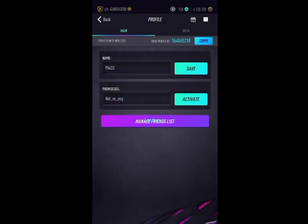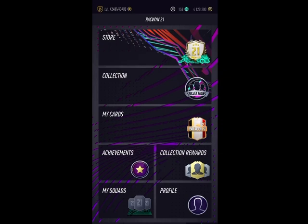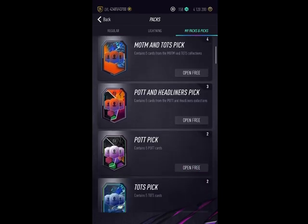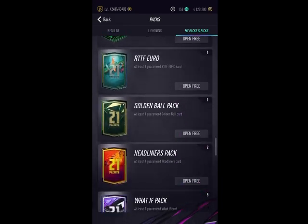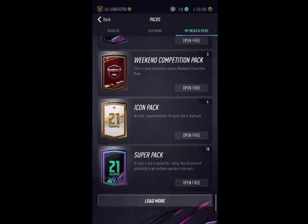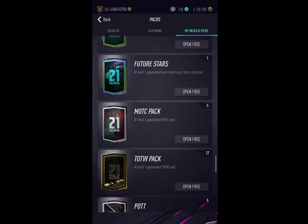The last promo code we were missing was netherlands_versus_england. I had been trying england_versus_netherlands and it didn't work. Shout out to paquin_sammy for helping us out — I'll leave a link in the description. Either way it's totally worth it because we've got tons of packs: Team of Season packs, Player of the Team packs, Golden Ball packs, and tons of other packs and picks.